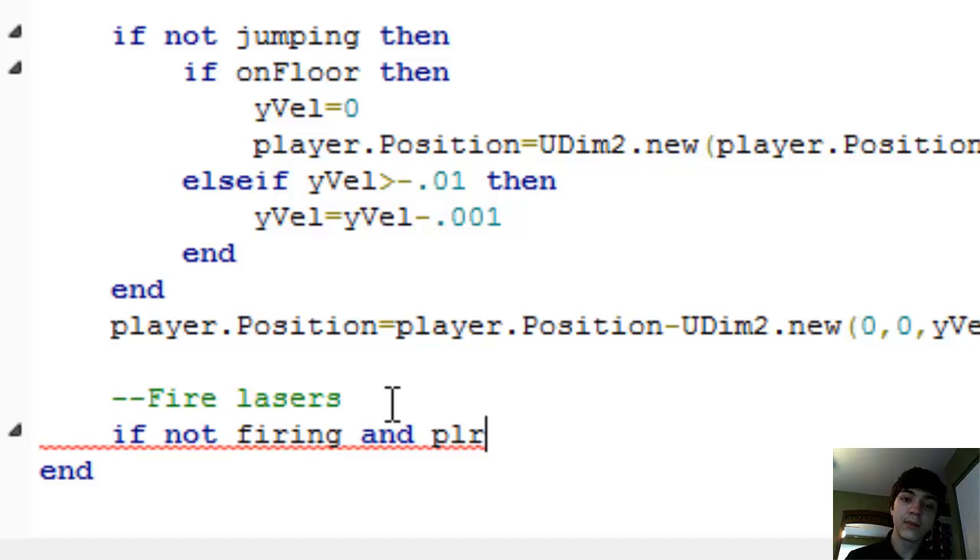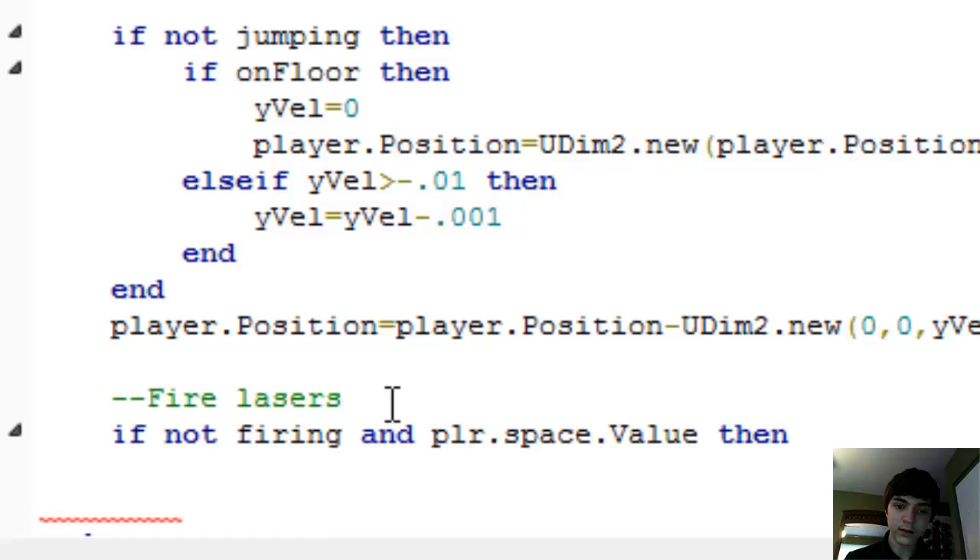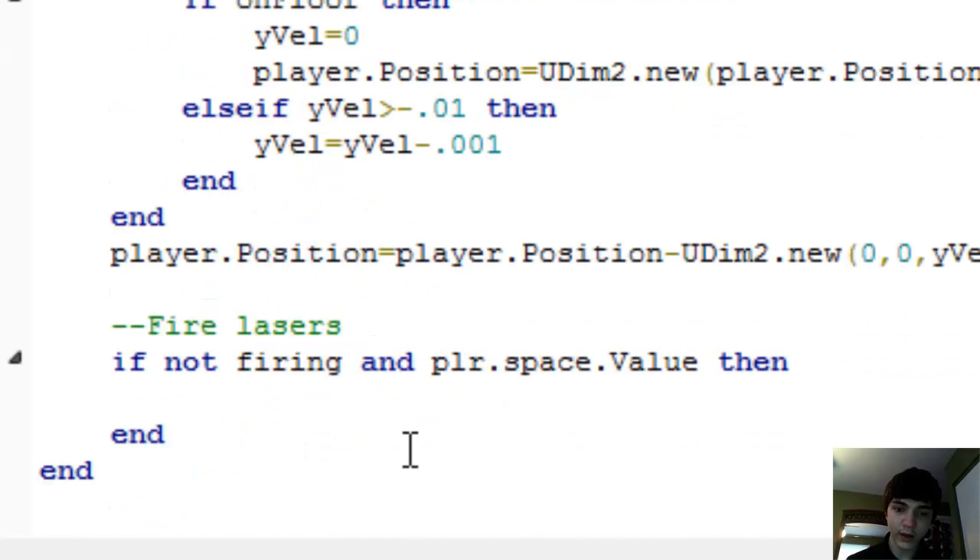So, if not firing and player.spacebar.value, then... actually, we'll name it spacebar, because 'space' sounds like physical space — it's either outer space or just room around you. So we won't be using 'space'; we'll use 'spacebar'. And player.spacebar.value, then fire. That's all we have to do.